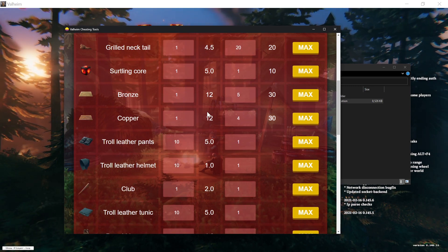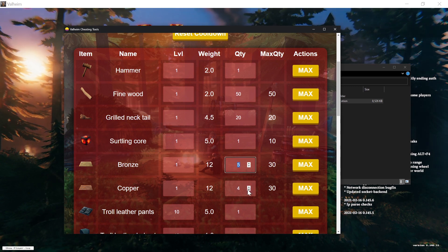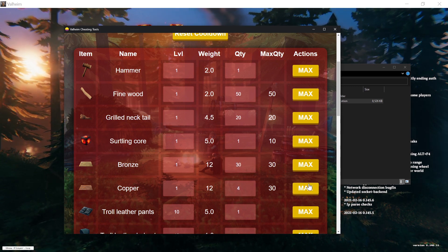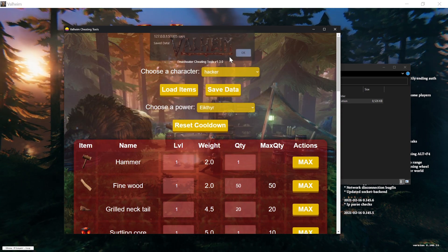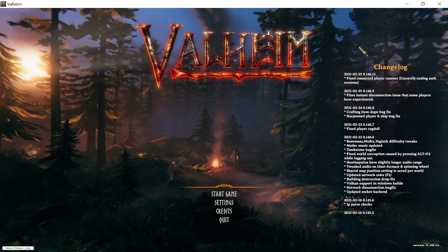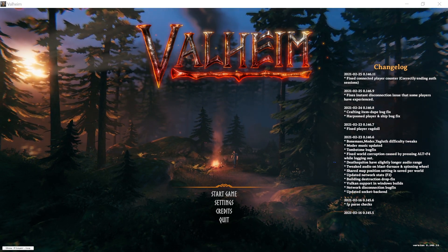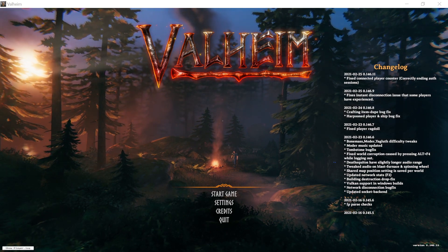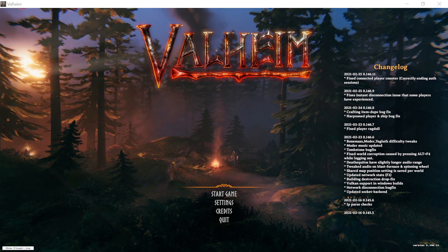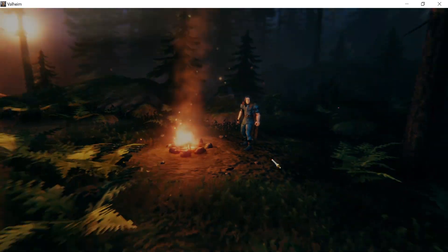I have five bronze and four copper, so I'll max those out and save the file. Now I go back to the game and join my friends' server. This works in both single player and multiplayer — I want to show you in multiplayer. I'm joining the server and selecting the character.